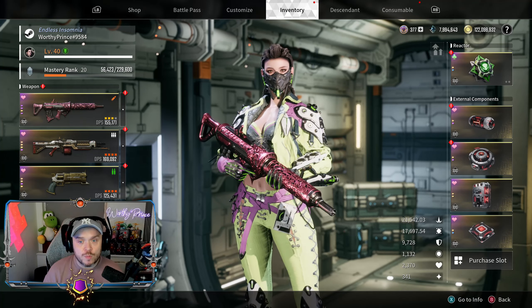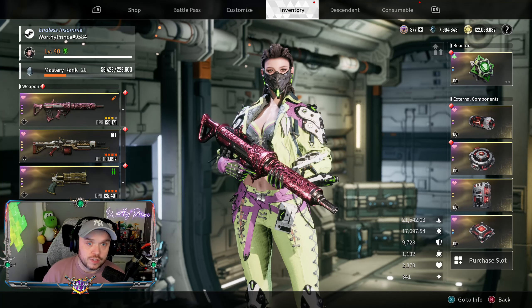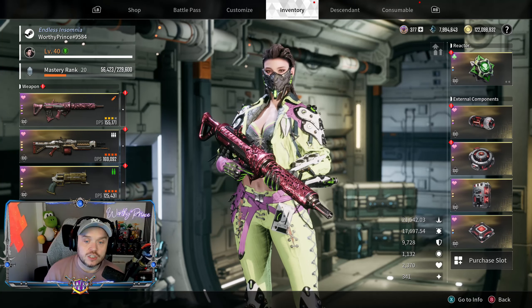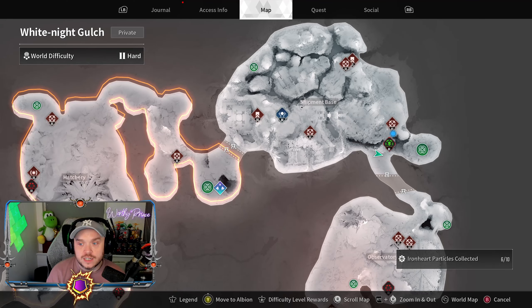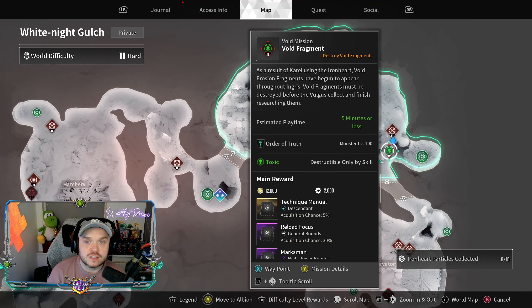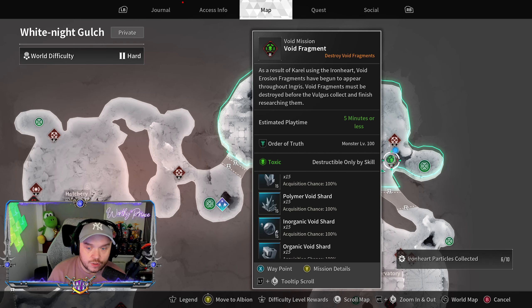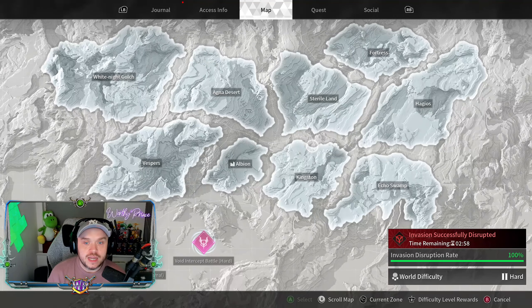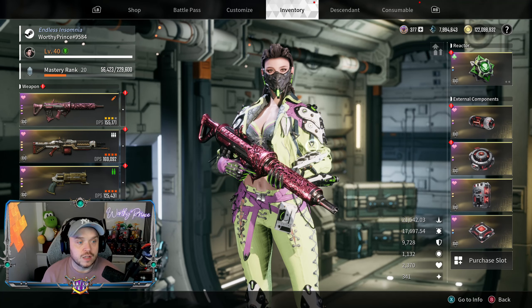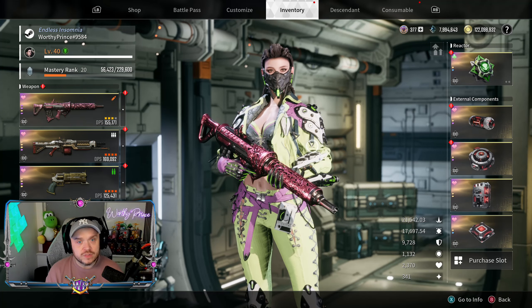In fact it's so good it outperforms Bunny when it comes to mobbing, which is insane. This is a place where we used to farm Frayna things before, but because of this new mod it does so much damage it's a great place to farm now. The location is White Knight Gulch, over at the Shipment Base by this void fragment mission — a toxic one. It gives you one of each shard: organic, inorganic polymer, and monomer, which helps you build up everything for fusion reactors. You get around 20,000 XP per run, so you can level your guns extremely quickly. Each run takes around 22 to 24 seconds.